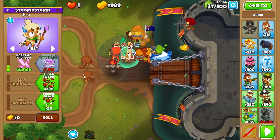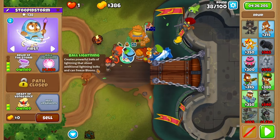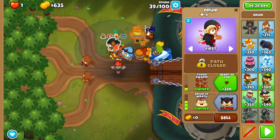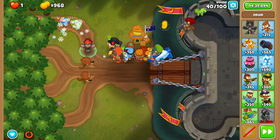Grab your first druid next to Oban, upgrading it to heart of thunder with the bottom crosspath upgrades as well. Upgrade it to druid of storm after round 38. Before round 40, grab a druid above Oban upgrading it to druid of wrath with thorn swarm. This should easily clear the MOAB.